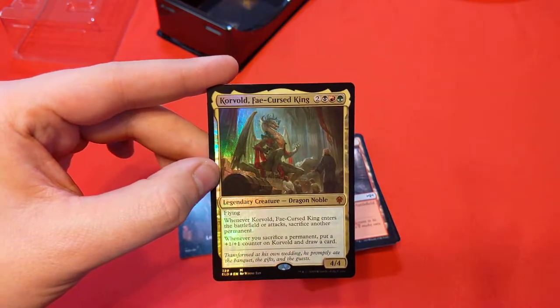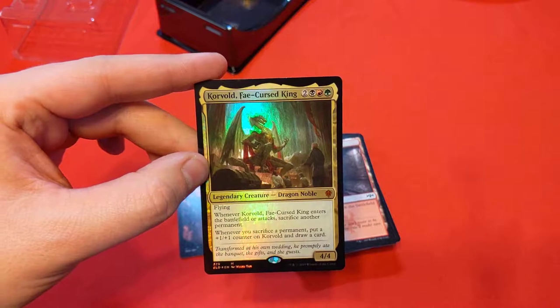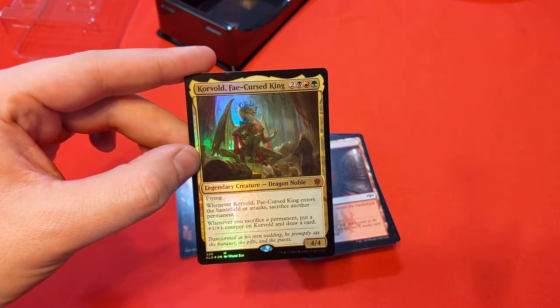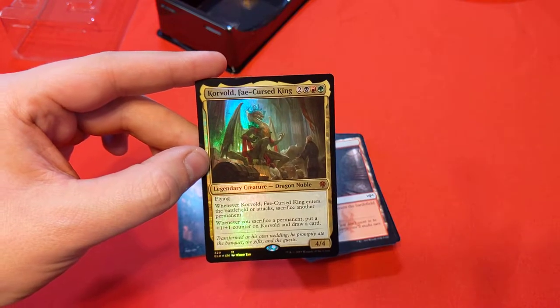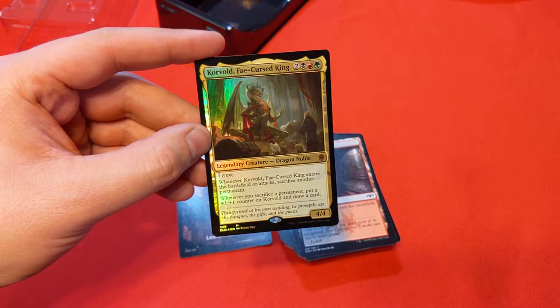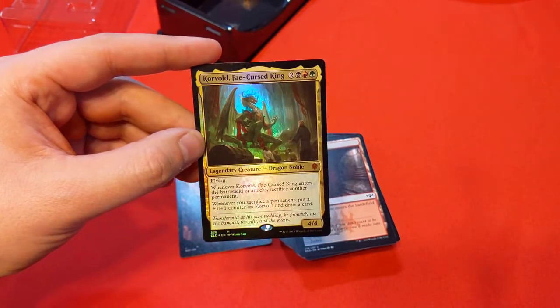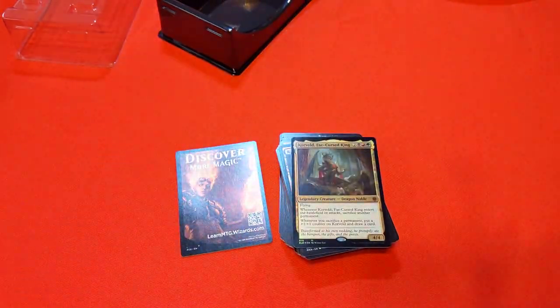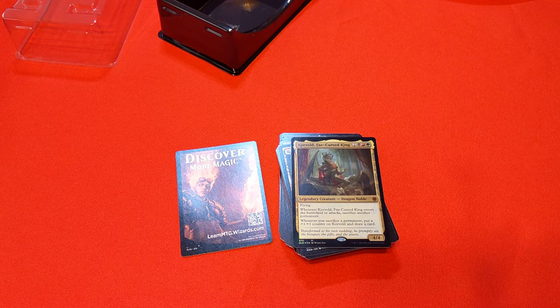I've got two more Brawl decks to open up — there's the Mardu Knights, and then there's the Esper one. I don't even know what to call it — just Esper shenanigans: Flying Matters, Artifact Enchantment, just a bunch of cool stuff. We've got some things to go over on those. Hopefully you enjoyed watching this, and if you have any questions or comments, please be sure to toss them in the comments section. Thanks for watching, hope you have a good day.